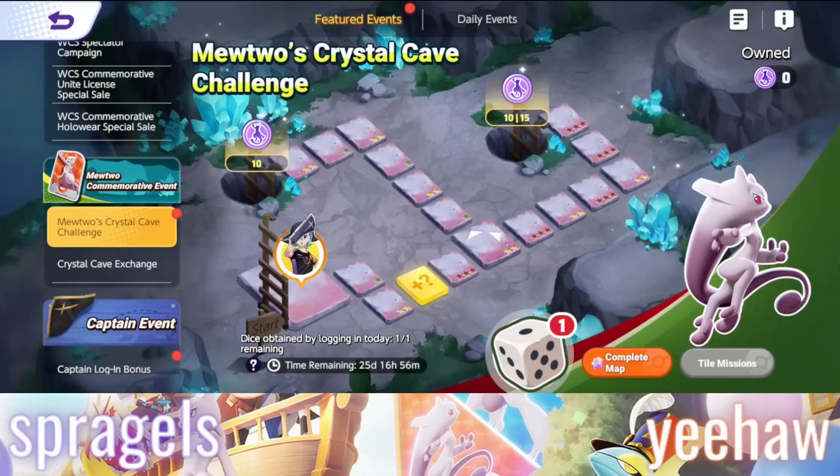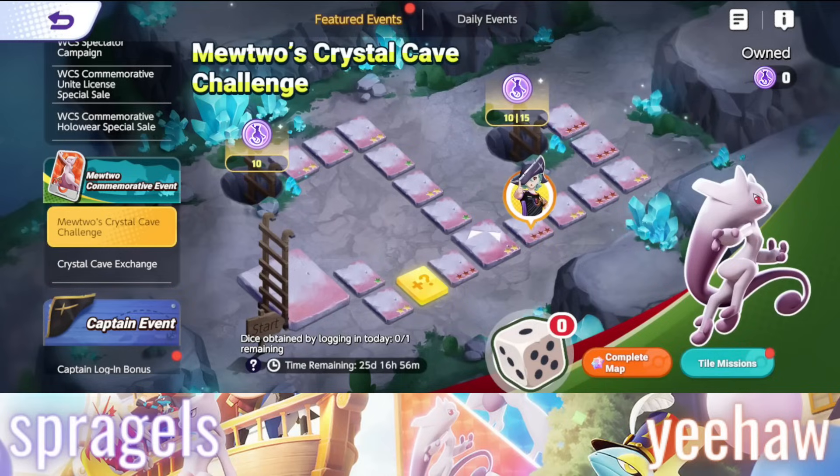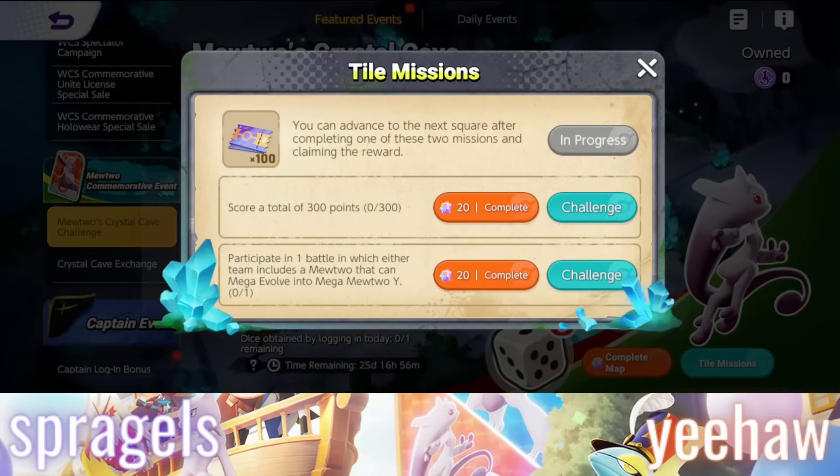This means I will guarantee myself a six as I move across the map right here. You have the option of heading to Path 1 or Path 2. Path 2 has a slightly higher chance of being more cave coins, so I'm going to take that direction. Head on over to my tile missions right here, and then you can complete these inside of a match, or you can complete these by paying gems.